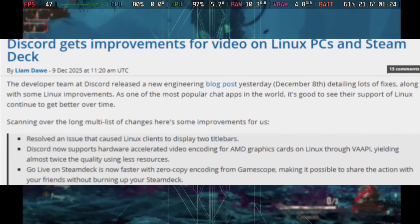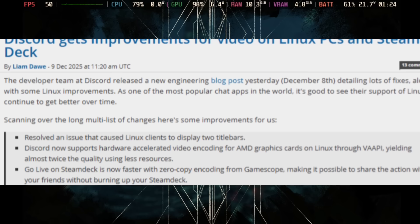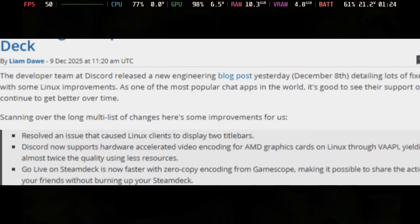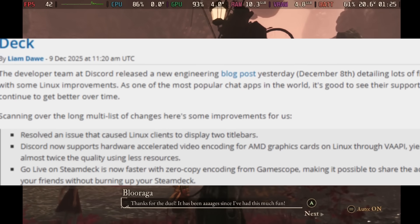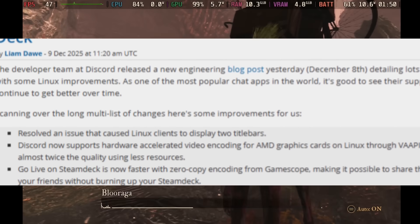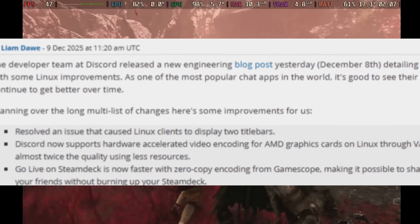If you use Discord on your Steam Deck, the devs have been working to make it more usable on Linux devices, which also benefits the Steam Deck. There's an update that improves video performance on the Steam Deck. Let us know in the comments below if you're using Discord on your Steam Deck.